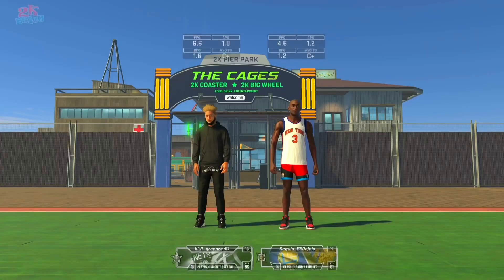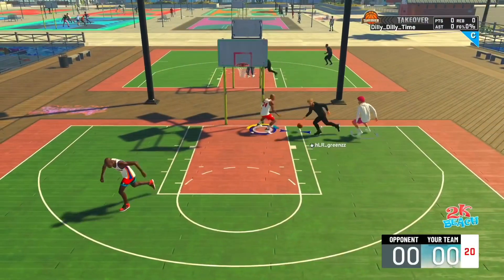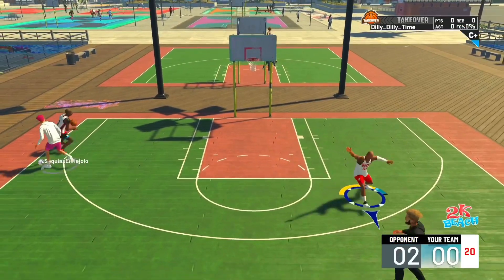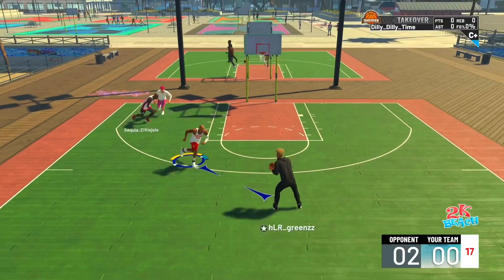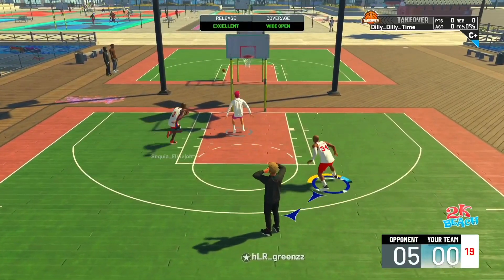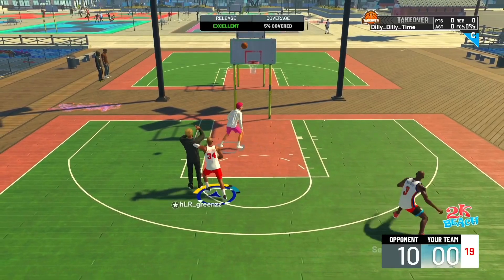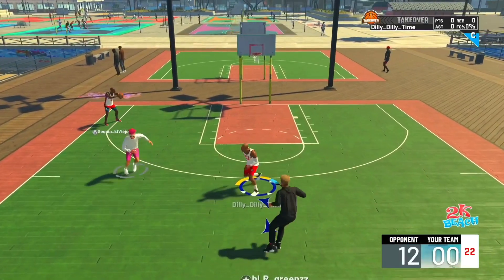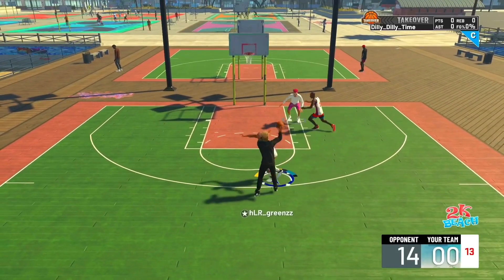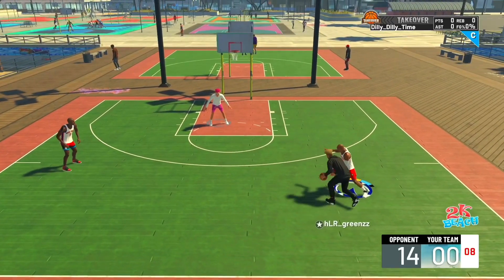Y'all see me chucking up some stupid shots trying to green these contested shots, but it's just not dropping. This next opponent - a play shot glass finisher - was sneakily nice, actually not that bad at the game. We started off horrendous and let him go crazy. He's dribbling, passes at the top of the key, and he's got that burner like that. I try to get a five percent contest but he's built like that. They already got 12 points - make that 14, it's not looking good for us.